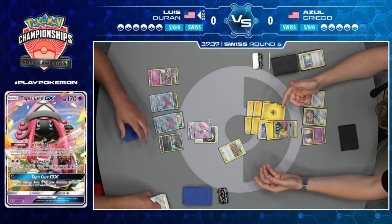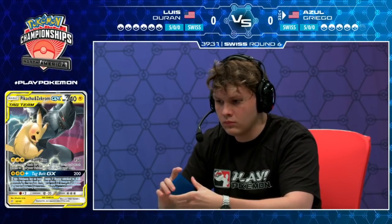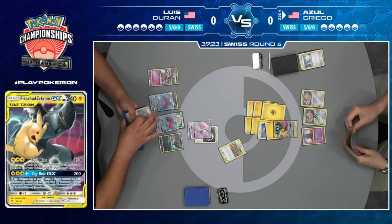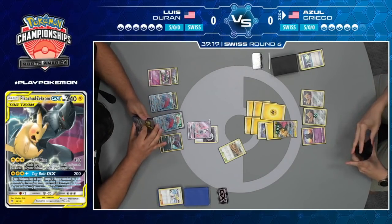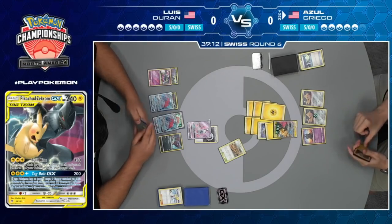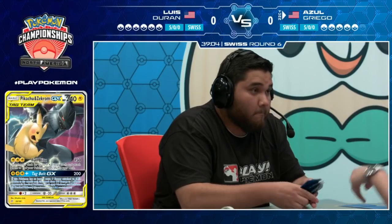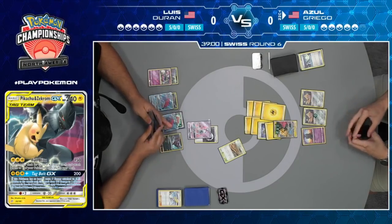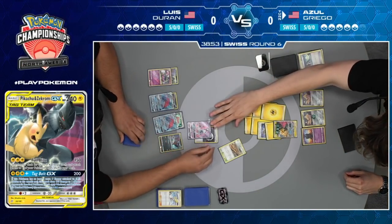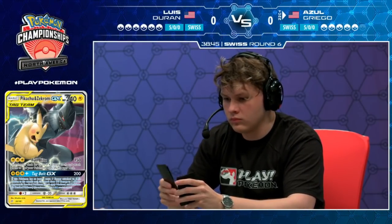Tidying the board a little bit as we pass back to Azul. Draw was an Escape Board. Luis was also looking for one of his two copies of Choice Band — not able to find it. Pretty detrimental. Not the big explosive turn he wanted, but at least Luis is working with a few cards now. He's been playing off the top of his deck for the past few turns. Looking all right — it could be a big three to four prize turn for Azul here. There's the big GX attack, clearing the active Tapu Lele and the Alolan Muk — three prizes for Azul.